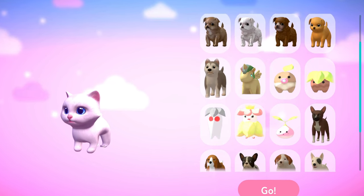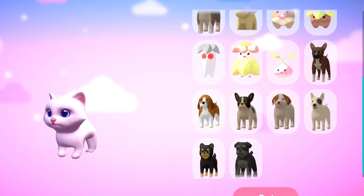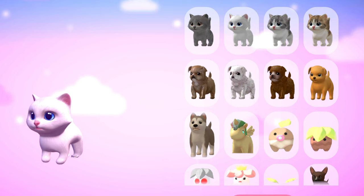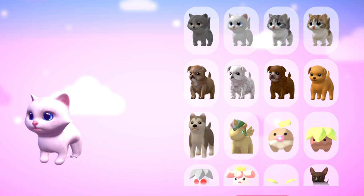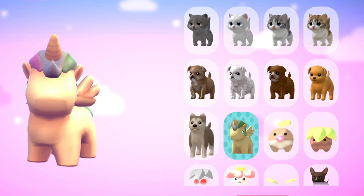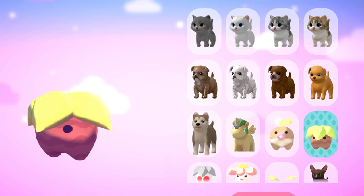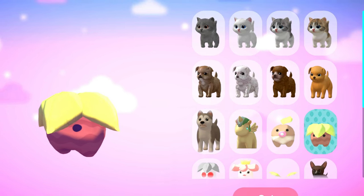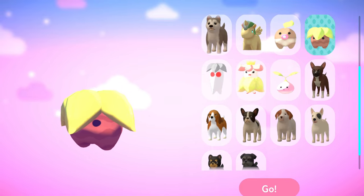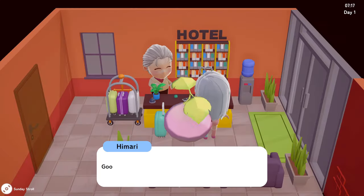I was under the impression that the pals existed in the wild and you had to find and catch them, kind of like Pokémon, but I didn't notice any during this early alpha gameplay, though I did see some of them shown on the list of adoptable pets at the inn. So I'm not exactly sure what to expect, but I do quite adore the addition of both pets and the collectible breedable critters who follow you around, which makes the idle gameplay even more entertaining.